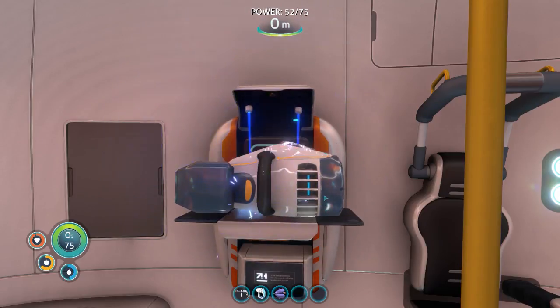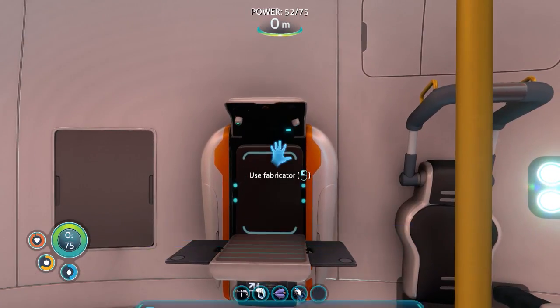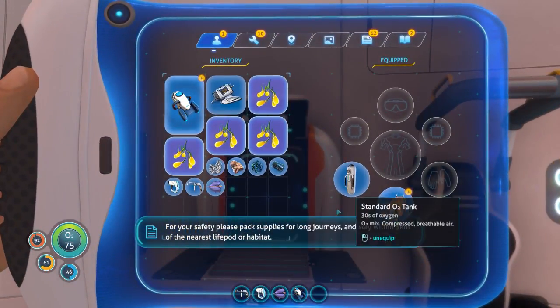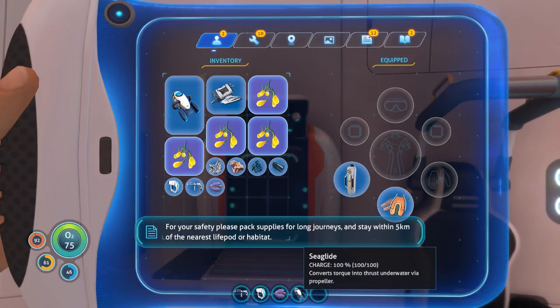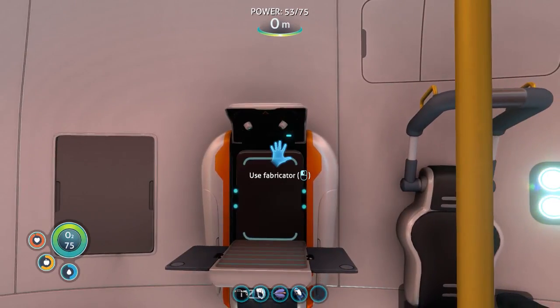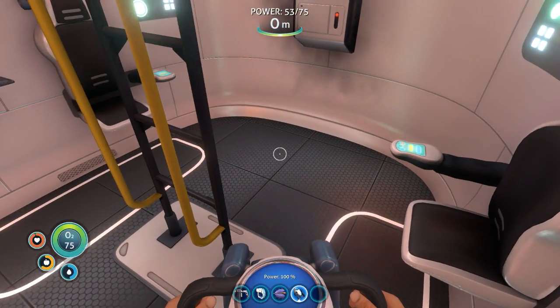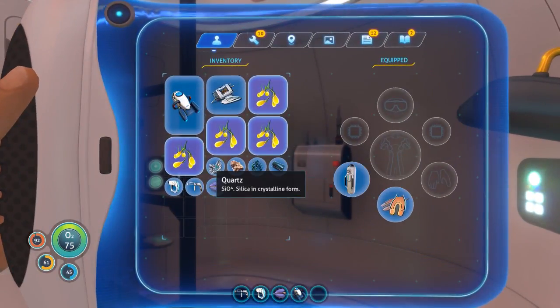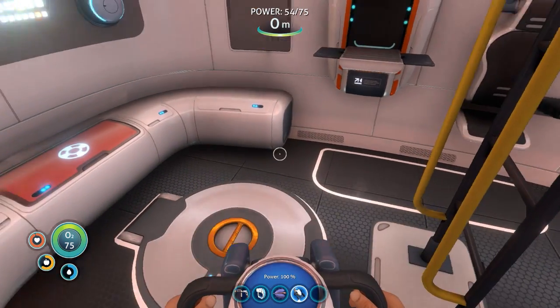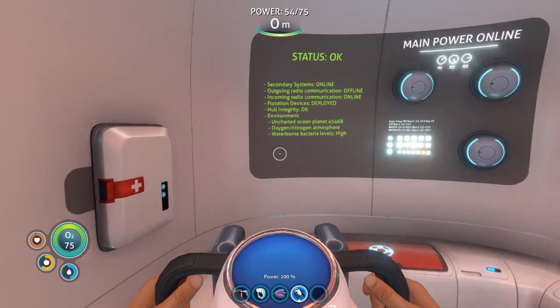The seaglide needs batteries - let's find out. How do I change the batteries on this? Do I change batteries? I have no idea. Well, I think what we're gonna do is close the episode here and I'll try to figure out off camera how to change the batteries, then we'll go do some more exploring and see what we can do.